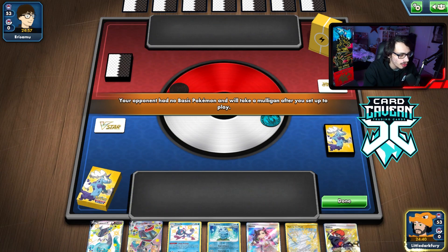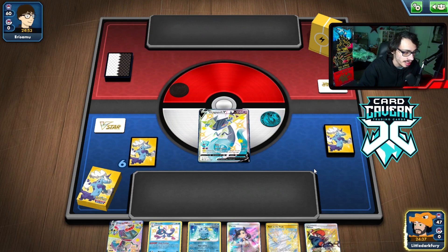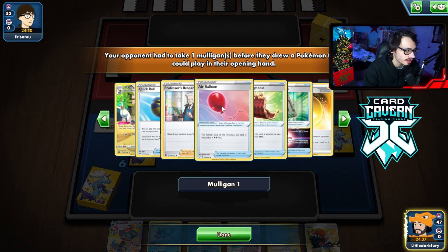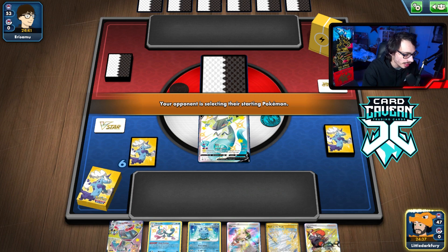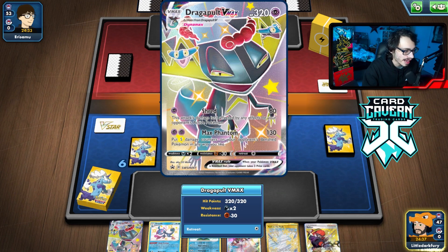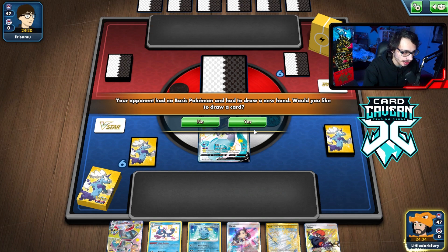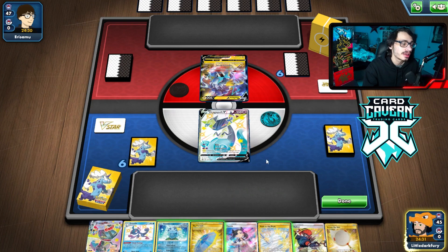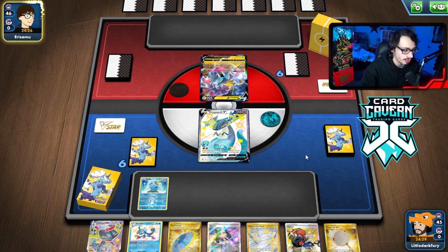Let's try out Dragapult VMax on PTCGO. Hopefully we can play against some Lost Box. Unfortunately we don't have a turn-one energy, but they're mulliganing which helps me get an energy. It's a Flaffy deck — as long as they don't have Sky Seal Stone it might be okay. No energy could be pretty bad. We got an extra card — a Scoop Up Net — that is not energy. Huge bummer.